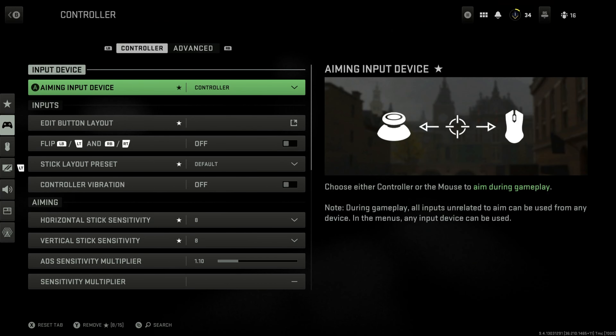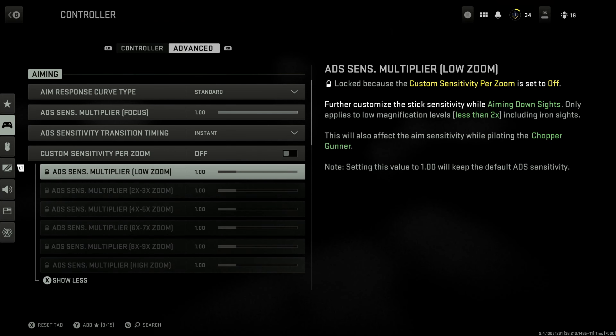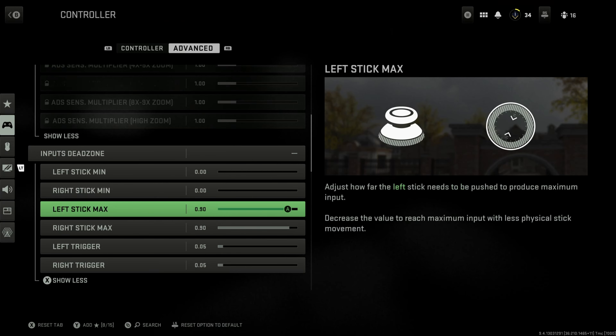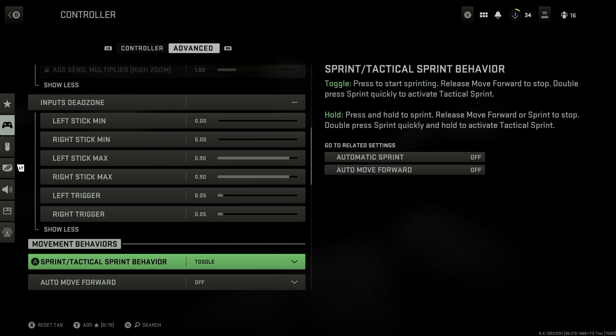Let's double-check our advanced settings. So your input dead zone is the next one. This is for your controls — if you're on Xbox or PlayStation, this is for your analog sticks, for your movement, your thumbs. I put zero for the minimum, so if I barely even touch my thumbsticks, it'll move. And I put the maximum down to 0.9, so I don't have to turn the entire way — it'll stop at 90% and give me the full rotation. For the trigger, I went down to 0.05, so barely even touching the trigger will let me aim and shoot — really good for a run-and-gun play style.